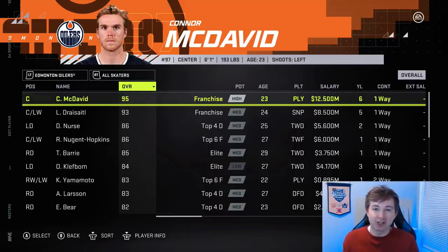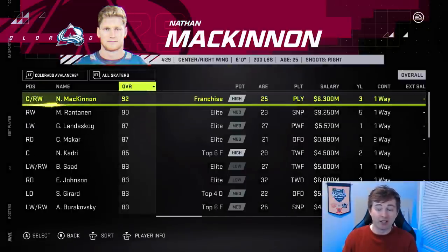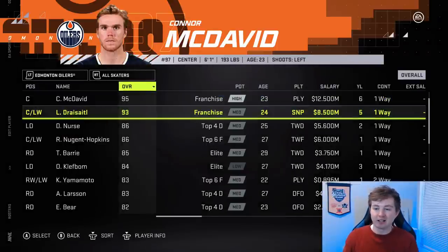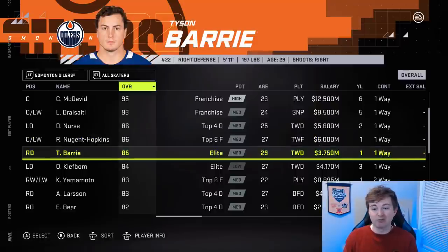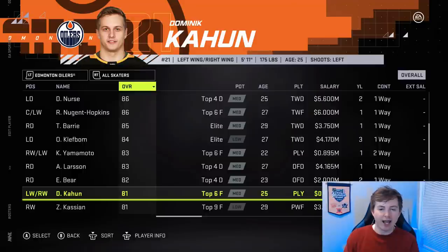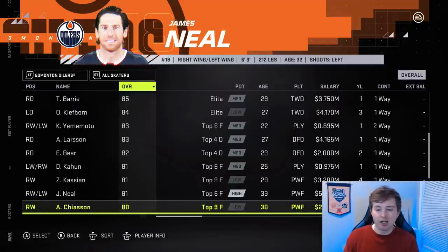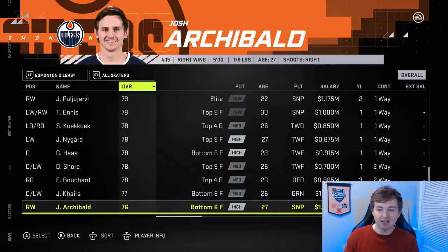Looking at the Edmonton Oilers, you might notice McDavid now has high franchise potential — this is something we've been asking for since the start of the year. How does the best player in the game not have the best potential? This was actually a change made in the last roster update. Draisaitl is now 93 up from 92, which makes sense — puts him on par with Crosby and Ovechkin. I think McKinnon should also be in the 93 club, and McDavid honestly should be a 96 or 97. Nurse is up to 86, Tyson Barrie is 85. Yamamoto got a plus one, now 83 — continuing his point-per-game pace. Khaira is down one, Turris is also down one from 81. Cleary is up one from 78 to 79. I think that's it for the Oilers.